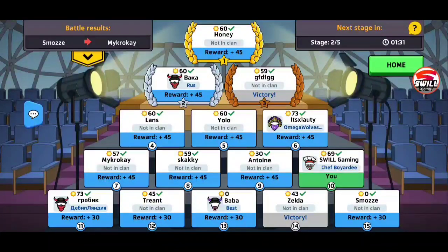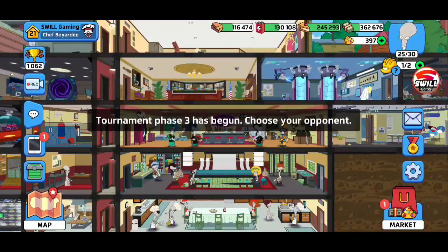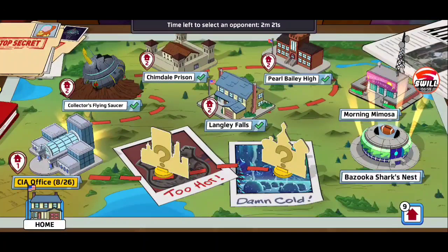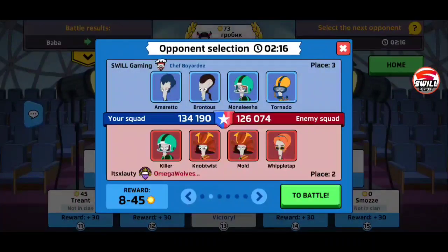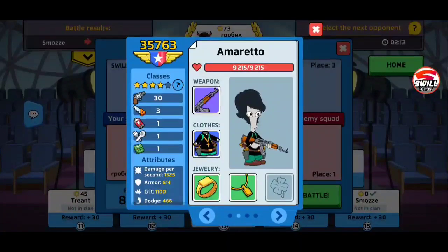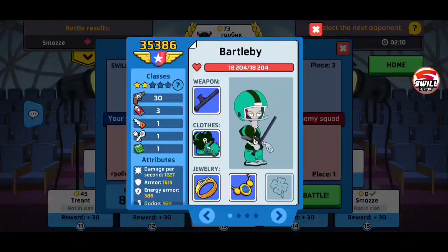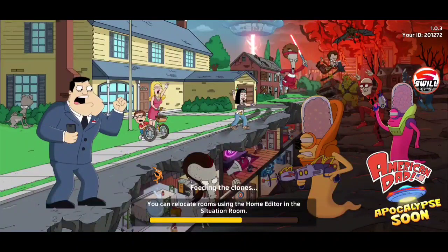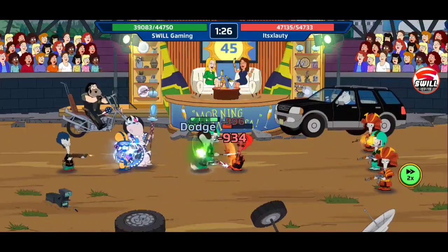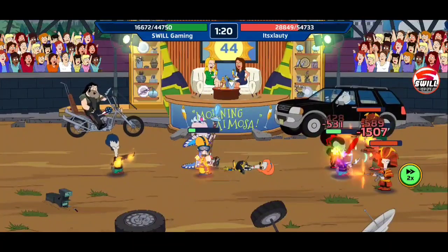We're at 69 points right now, so we'll be in third place basically. We want to maintain third place. Let's look at the top dog — his armor looks kind of weak, all his characters look kind of weak. We could probably take him, but I don't want to lose any battles right now, so we're going to go in descending order.